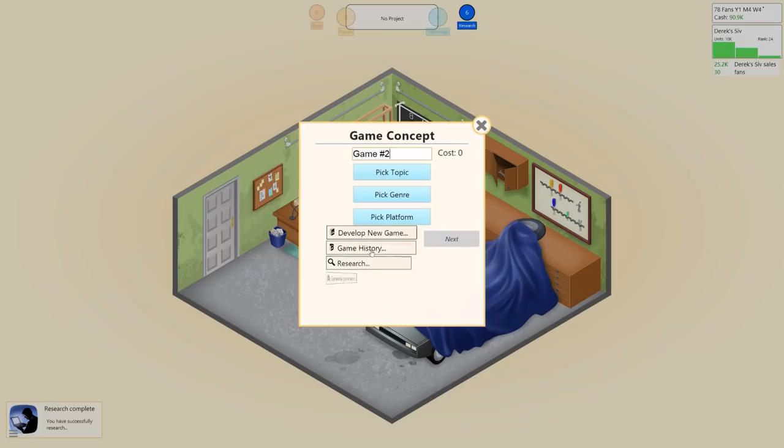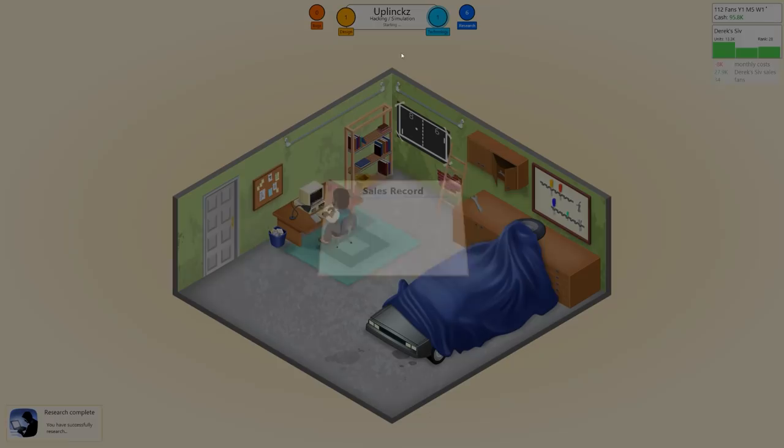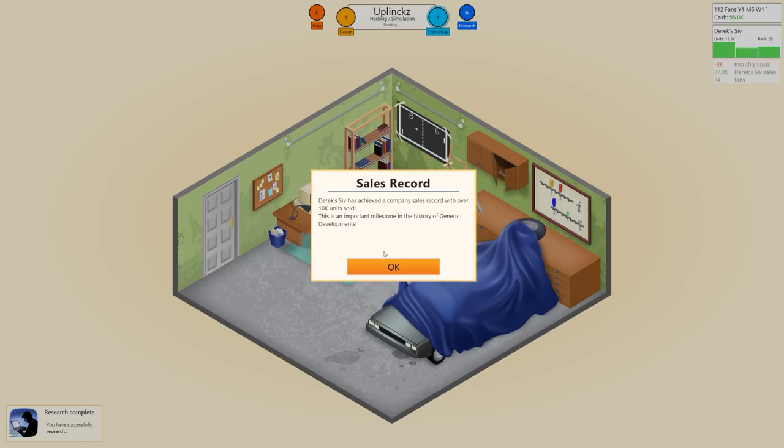Let's do another game. We go to 'Develop New Game' and we're going to call it Uplinks. We'll deliberately misspell it as 'Uplinks.' We'll go with 2D graphics rather than text-based — you generally get more out the more you spend. We've also sold 10,000 units of Derek Siv, which is an important milestone for our little garage operation.